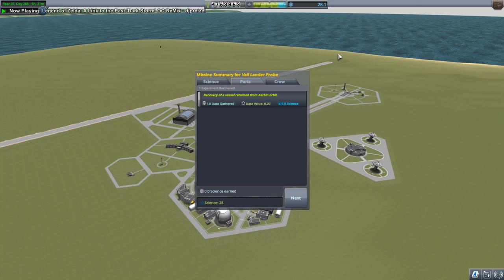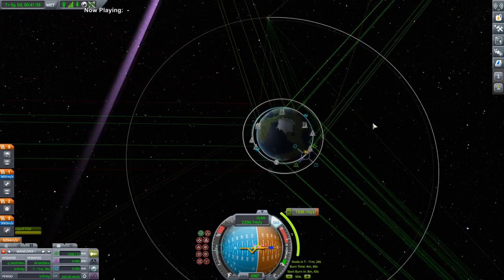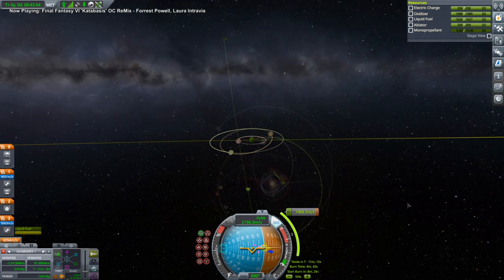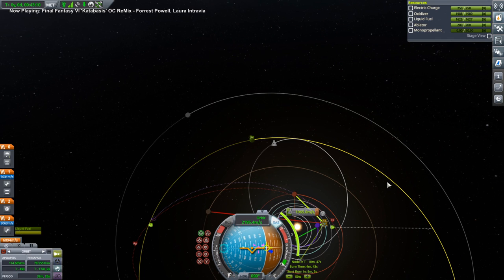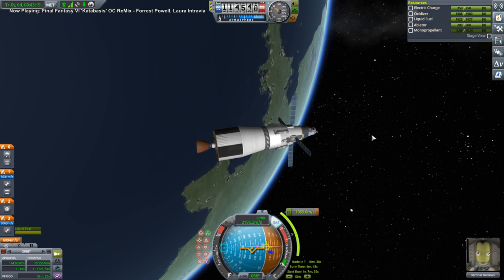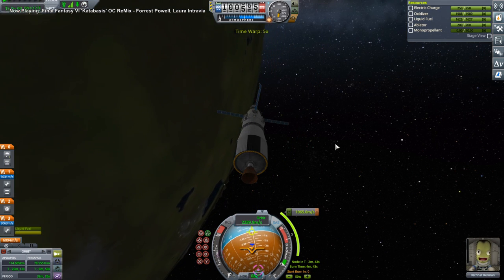Screw those fancy legs and everything. If you're going to play stock, play stock honestly — if you want fancy legs, just mod the thing. Once again thankful we don't have to deal with supplies. I think we'll have to do a mid-course adjustment — we are pretty close to the descending node. We'll do the burn. Good thing we have an experienced Kerbonaut like Rich Hat. Ignition.